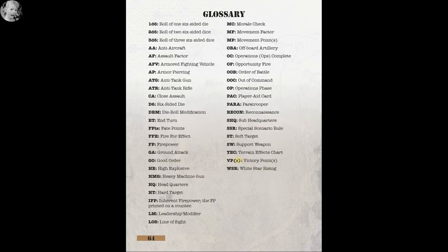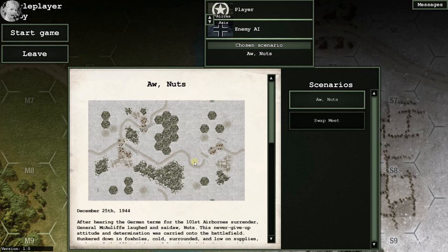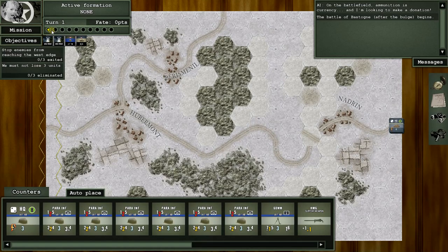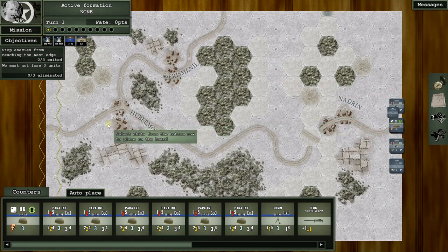What we're going to do now is jump back into the game and get into an example of play to see how this all works. We're going to play the 'Aw Nuts' scenario with enemy AI. It features the US 101st Airborne and the German 15th Panzer Grenadier Division. Let's get started and see how this plays.